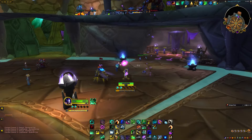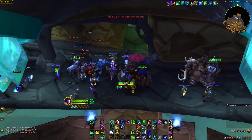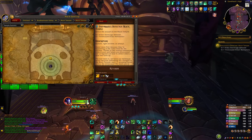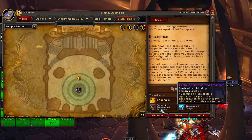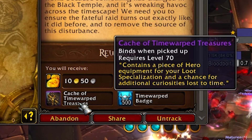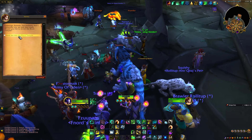As soon as you get here, mount up and fly directly above you. There will be a quest giver who has a quest that sends you to do the Black Temple Time Walking Raid. You can accept the quest here and, while in a group, send your group and yourself to the raid directly from here — you don't actually have to fly to the raid.